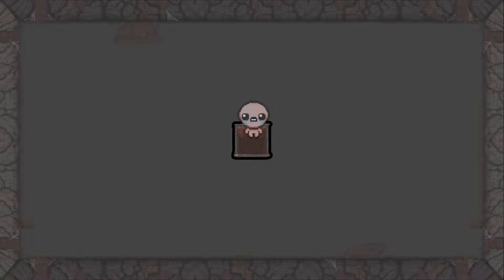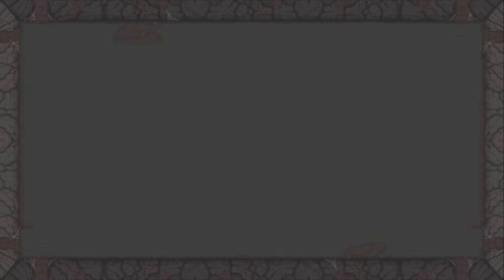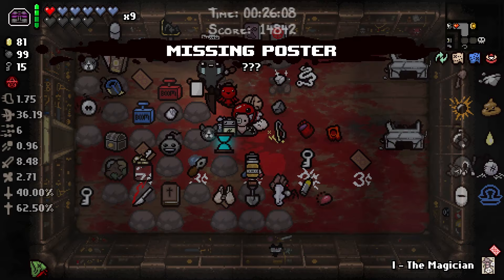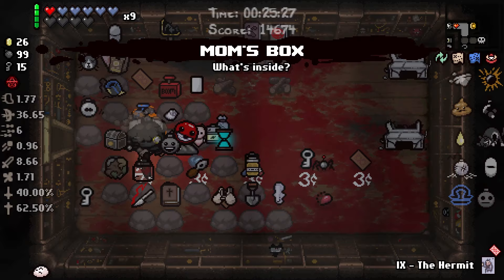Once you have the Negative unlocked, you can take the Negative with Isaac, go through Sheol, and beat Satan. Then beat the Lamb. This unlocks the item Missing Poster. Next, you need to jump into a run with any character. However, Isaac is the easiest if you have the d6 unlocked for him, which requires you to beat Blue Baby with Isaac. This may take a good amount of attempts as you need to find the Missing Poster trinket during your run. The best method is to get Mom's Box in the store. As you can see in my game, I was able to perform a game break and get the poster out of the box.